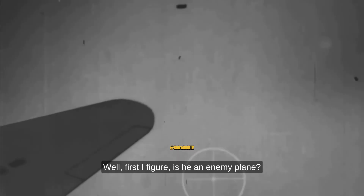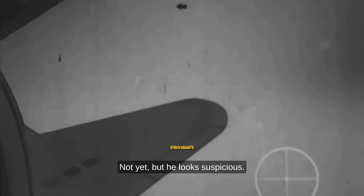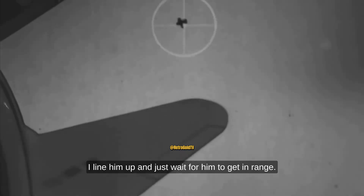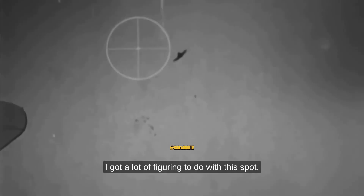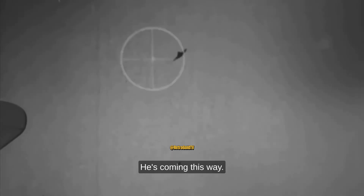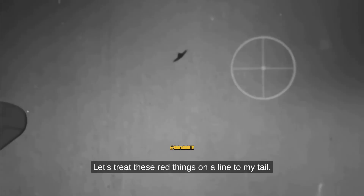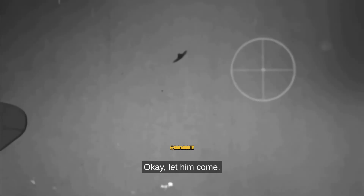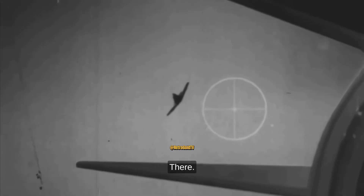Let's hear you. First I figure: is he an enemy plane? In this case, he is. Next, is he attacking? Not yet, but he looks suspicious. Yep, now he's turning in. I line him up and just wait for him to get in range. There he is, heading right for me. I'm going this way, he's coming this way — that's about 90 degrees. Three rad things, on a line to my tail, and he's in range. Start shooting! That's two seconds — now he's back here. Looks like about a rad and a half, maybe a little more. There — start him again!